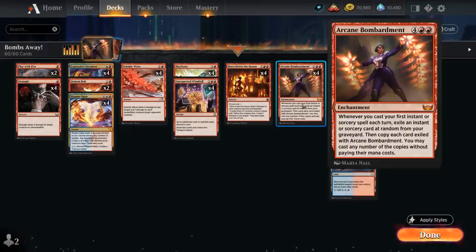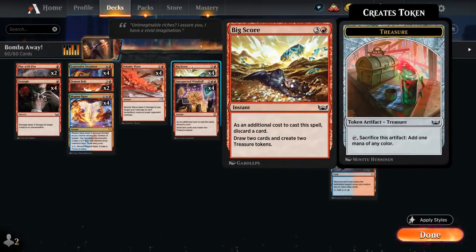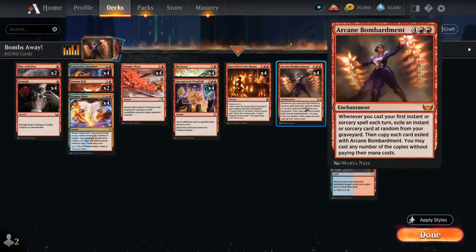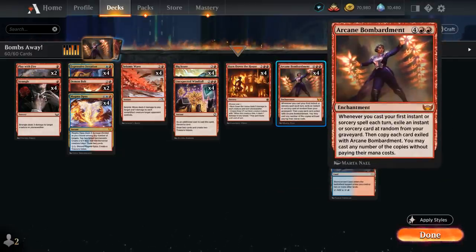We can cast any number of the copies without paying their mana costs. This is an insane card once you see it in action. It needs some early interaction so we can survive long enough to get it in play, and it plays very nicely with the four-mana cards that draw and make treasure tokens — like Bigscore from New Cappenna and Unexpected Windfall from the Forgotten Realms. These ramp us into Bombardment and are excellent to play for free, letting us chain spells and trigger Bombardment on both our turn and the opponent's turn.